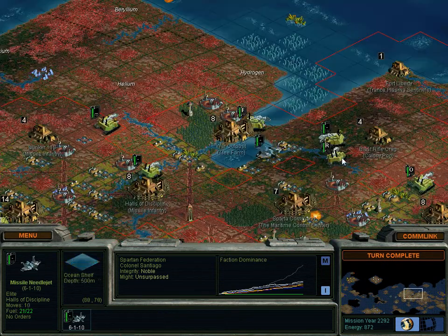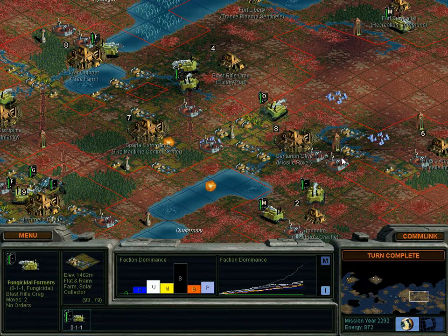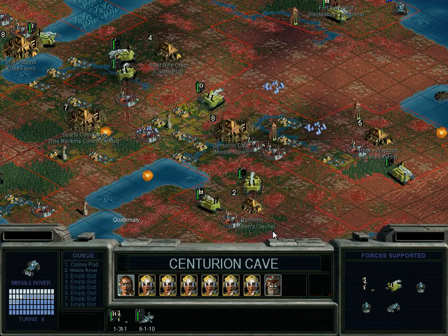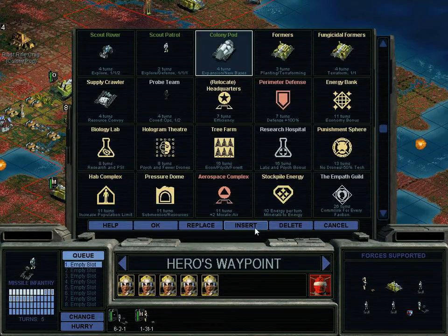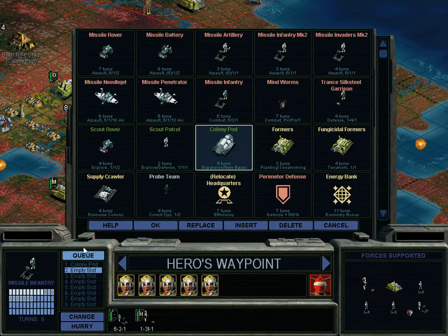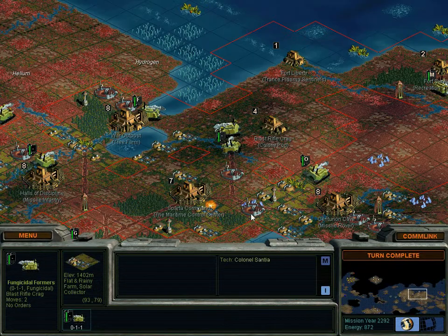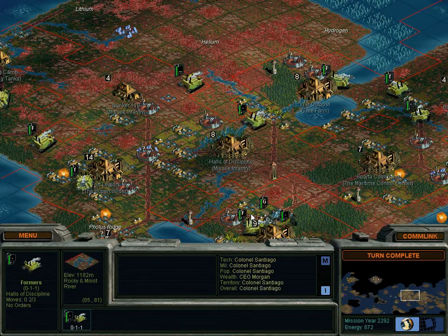I've got an idea. I'll put you right there. I'm going to do something — colony pod, and then a missile rover. No. That's right — you're going to expand. Missile infantry. Here we go. Put some bases out there. Yeah. Take that, world.